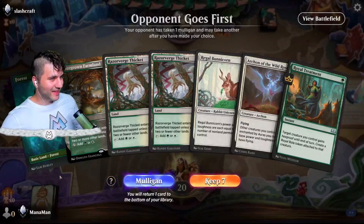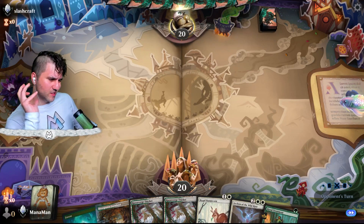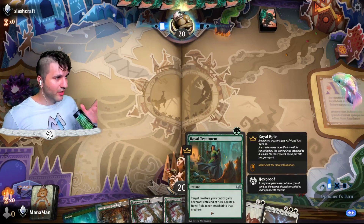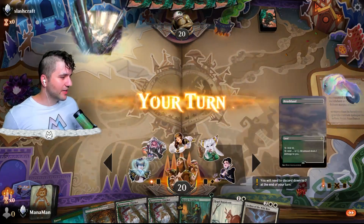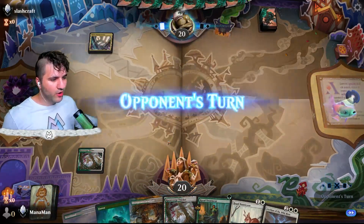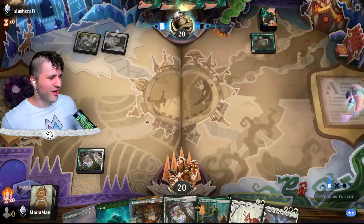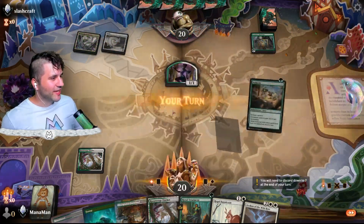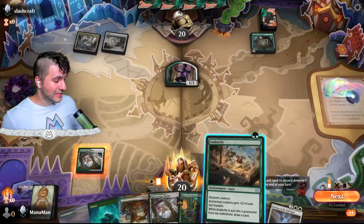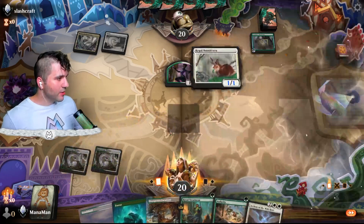Slash Craft — I like the name, kind of rolls off the tongue pretty well. Let's go ahead and keep this — it's not the best hand, but I do like this Royal Treatment. Let's give them a friendly mulligan hello — everybody needs a friend when you take a mulligan. Let's go ahead and drop our Razor Furge Thicket — I want to get these out of the way. No I'm just kidding, I actually just didn't get the alternate art. But between you and me I was not playing for a while, so this is what it is. I'm gonna go ahead and drop the Bunnycorn.